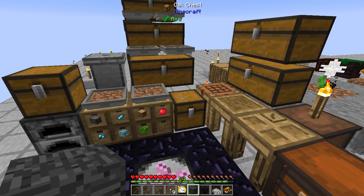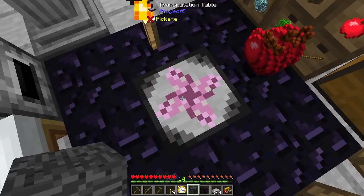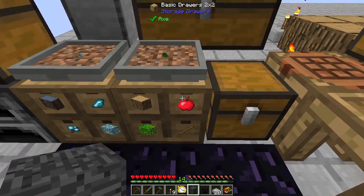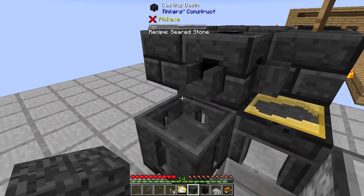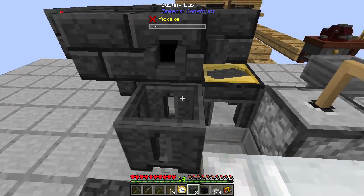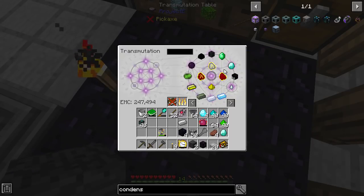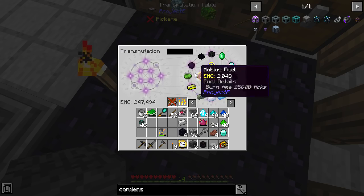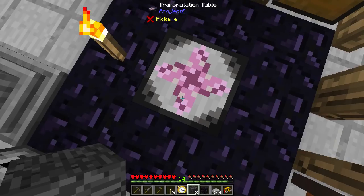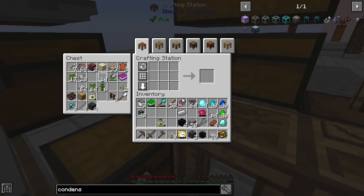We're almost there at the condenser. Basically, if you don't know what the condenser does — rather than having to keep doing things manually, you can pump anything with an EMC value into the condenser and set it to something with a much higher EMC value, so it converts items to a higher EMC thing. You can't pump stuff directly into the Transmutation Table, which is a bit of a shame.